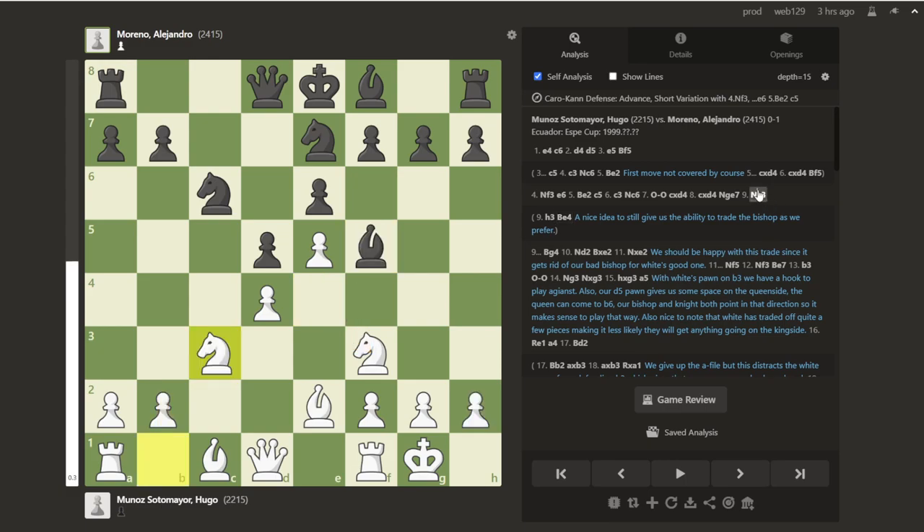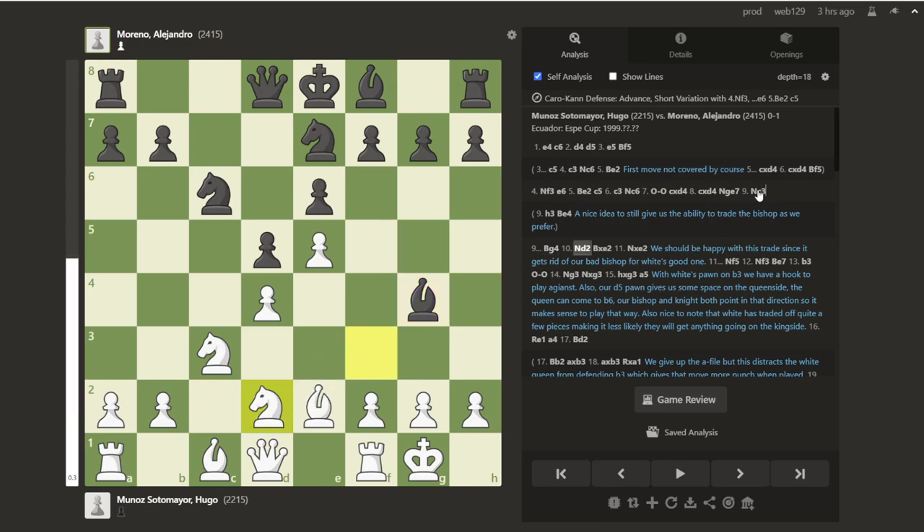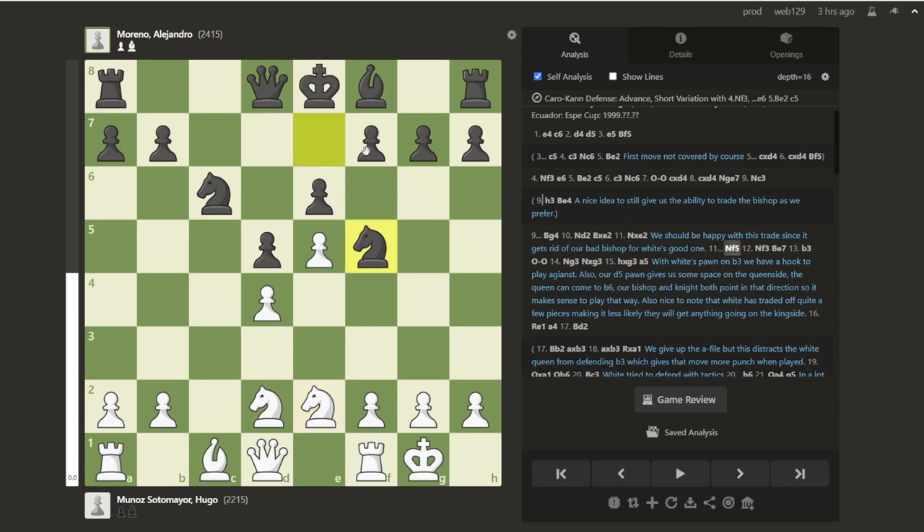Knight c3 was the move that was played. Now we have bishop g4, and knight d2 was the move that they chose here. Black is incredibly happy to just trade off our crappy light square bishop in exchange for white's really quite good one. Now his knights are also both a little bit discombobulated looking — they look sort of strange on d2 and e2 — but this is fine. We go knight f5 and we're going to start applying pressure on this pawn. White chooses knight to f3, and we go bishop to e7, just developing, getting ready to castle, and just some of our standard moves. Even though white has done a bit of weird things, our standard plan and development is still good here.